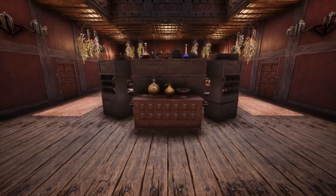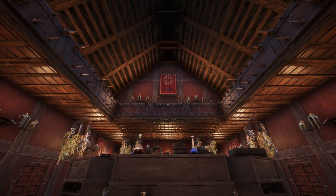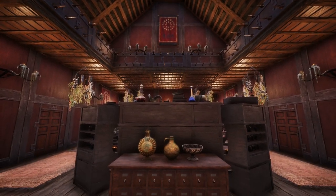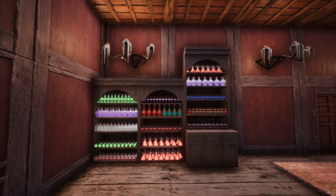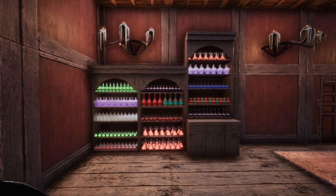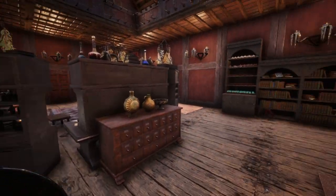Entering the build, we first reach the main workspace, where all of the alchemy and potion mixing takes place. I focused on using the new alchemy workstations added with the recent Siptar update. These workbenches are actually quite nice, and whilst they are a bit thematically dark, they suit this build quite well.